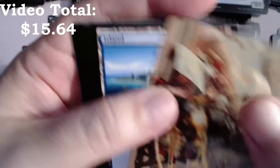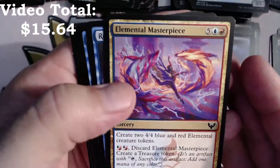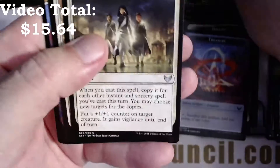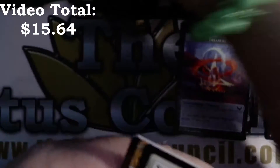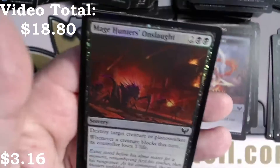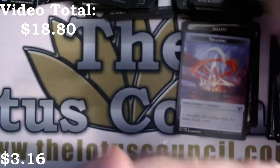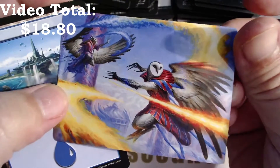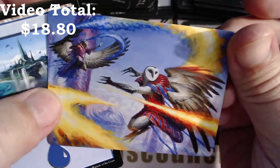We're not doing too good on mythics in this box. At this point we already had a few last time, so we'll see what happens here. Strict Proctor. Oh, a Swords — that's a good pull. Mage Hunter's Onslaught, foil common, and an Elemental. That's really cool art — so bright and vibrant, really gorgeous.